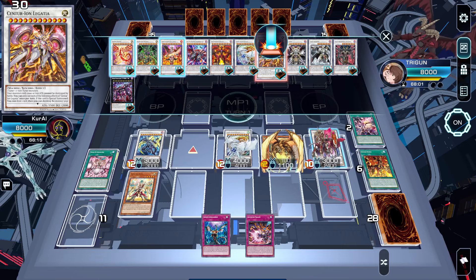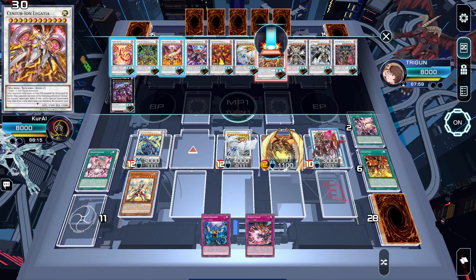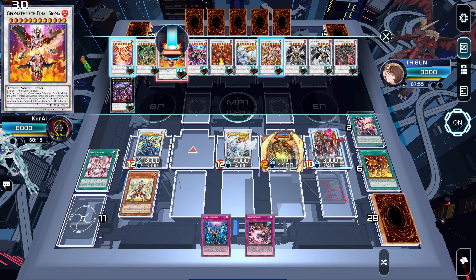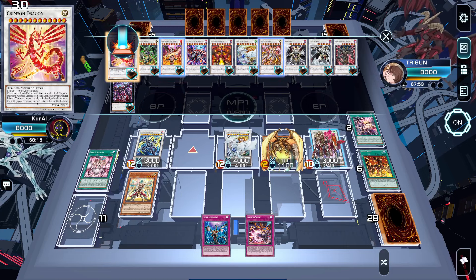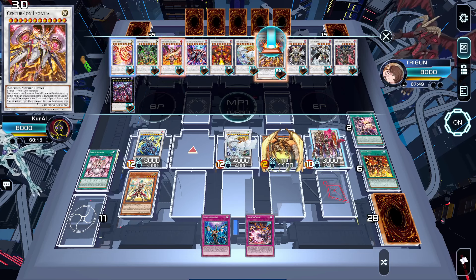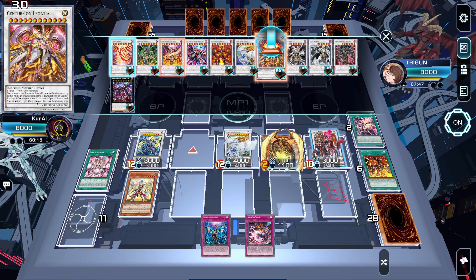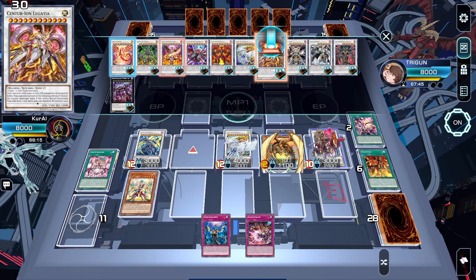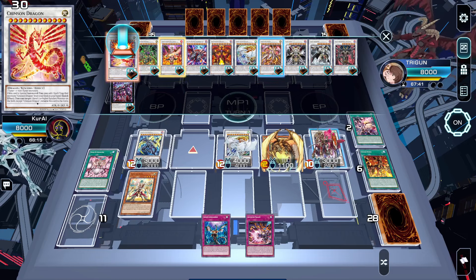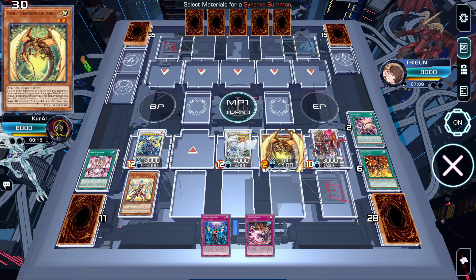Here's where it gets funny again — you'll link your Synchro Climb with your Omni negate to go into another Synchro 12. You have three options: you can either go into Centurion Legatia, Geomath McFinal Sigma, or Crimson Dragon. If you were to go into Legatia, this will play into Super Poly, so I wouldn't recommend it. The best and strongest option would be to go into Crimson Dragon.